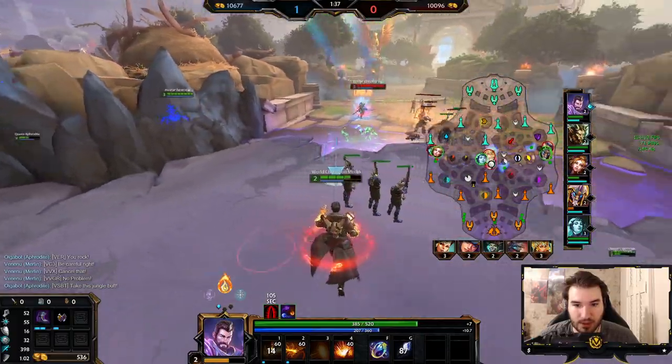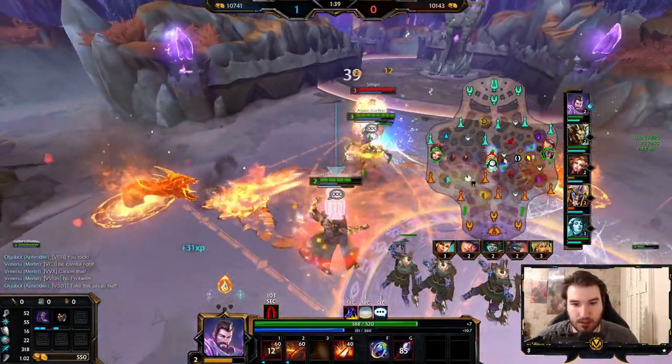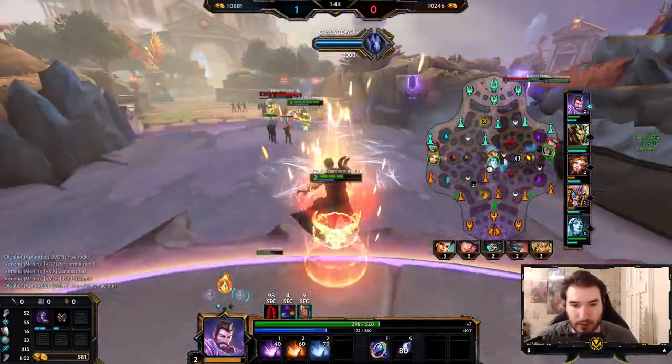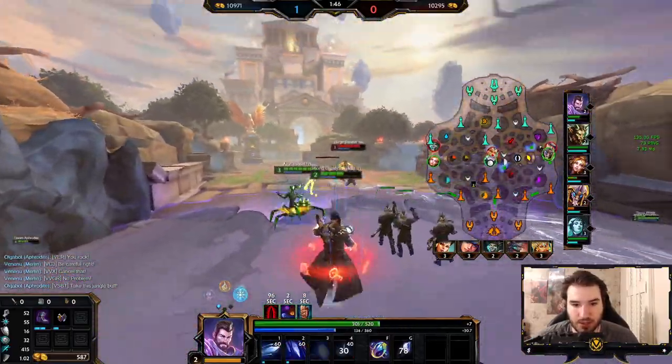Playing back here. I'm going to get taunted by Sirket — she still has dash. I'm going to cut off a path here. Not really much I can do. I'm going to play back here — not in the dream scenario stance here.